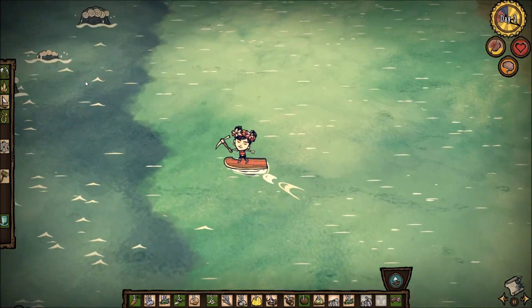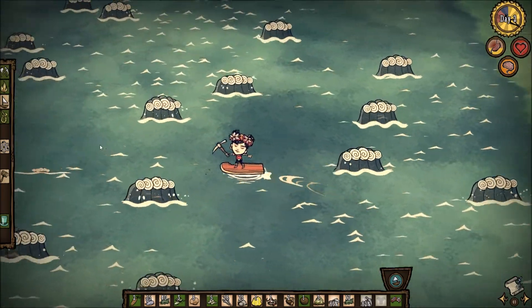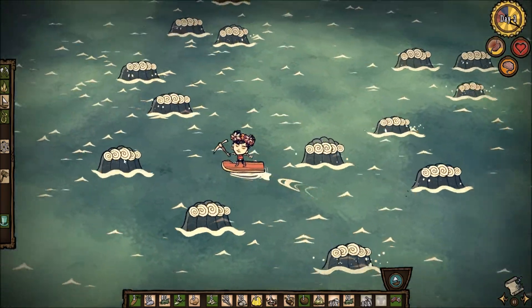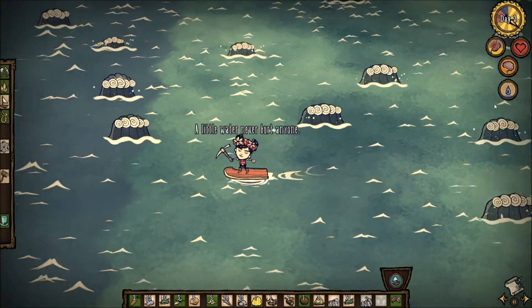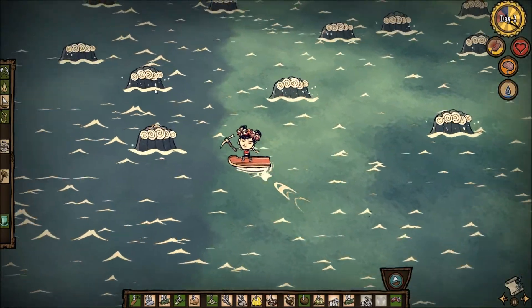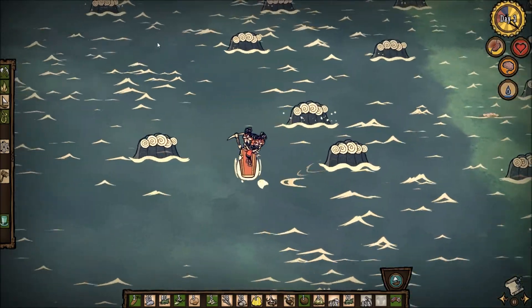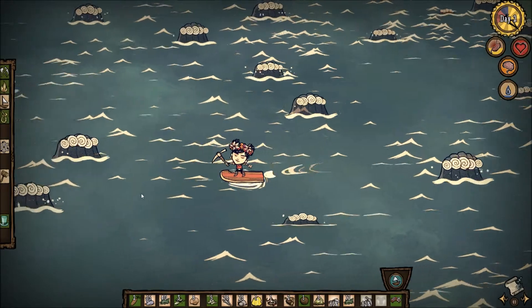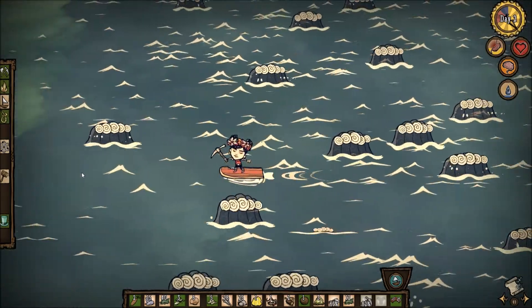The waves — try not to get hit by them. But if you go the same direction they're going, I got a little bit wet there but yeah, you go the same direction they're going and it works out as a speed boost. So when you're traveling, obviously try to just go the way the waves are going. It makes life a lot easier.